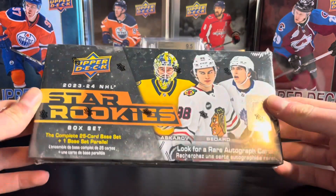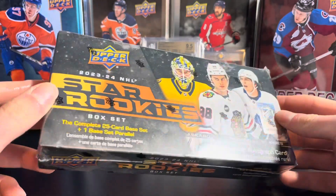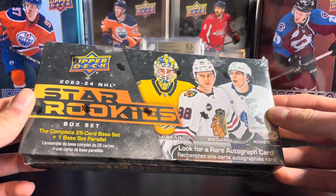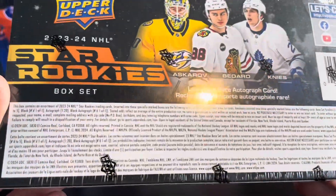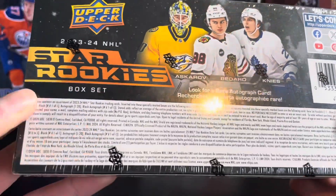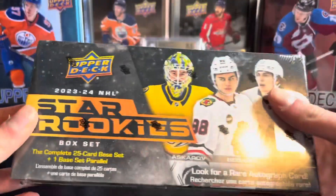Hey everyone, got a Star Rookies box to open up today — the new 23-24 Star Rookies. You get the complete 25 Star Rookies set in here, and you do get one parallel. There are autos in here, 1 in 20, so you can see with the odds there, even black autos 1 in 1. Hopefully we get a nice parallel or maybe even an auto of a good rookie.